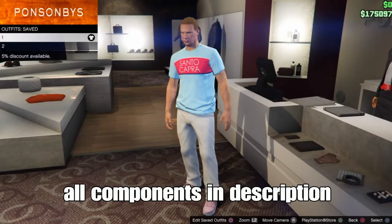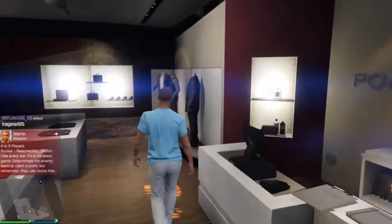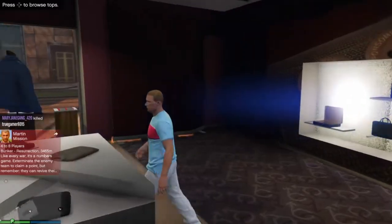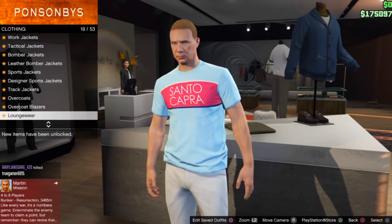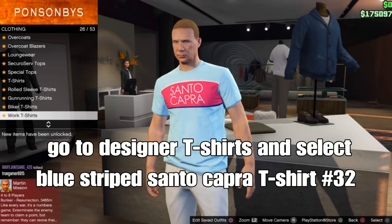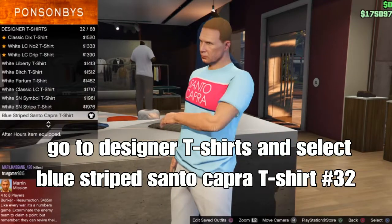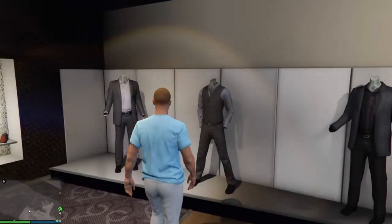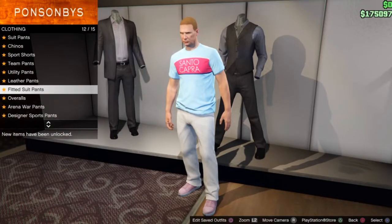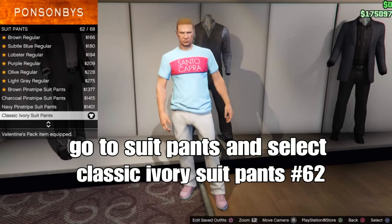There are 2 outfit components to make one outfit on your female character. Start with the first outfit component. Go down over to tops, then go down to designing t-shirts. At the top section, select the blue striped dead sun-toed carpalette t-shirt, shipping number 32. This you can merge into tops onto your component. From there, back up, go to pants, go down to suit pants, and select the classic evil alveol suit pants, shipping number 62.